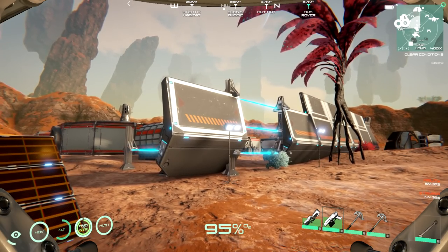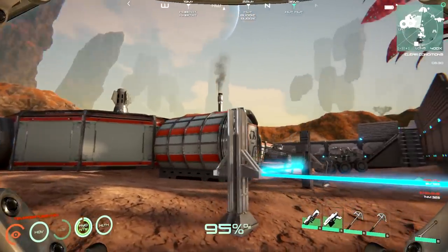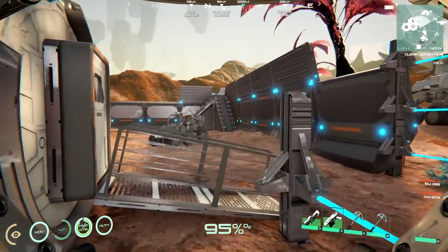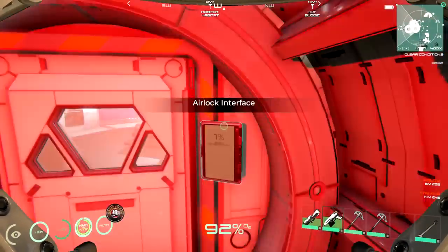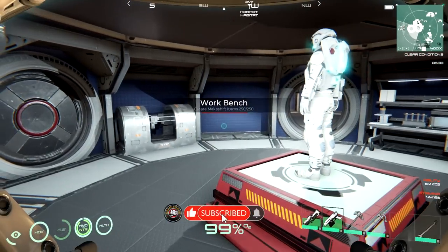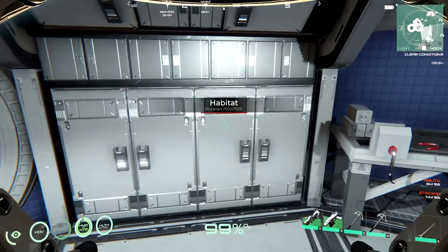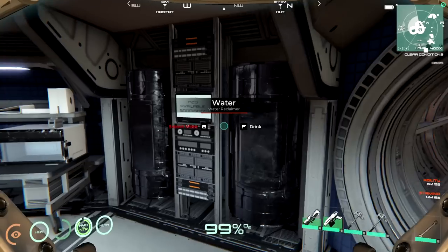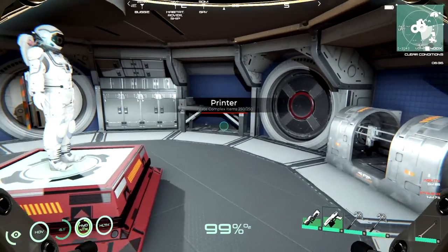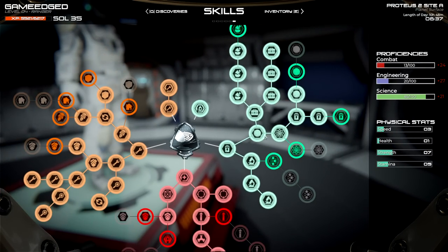Thank you so much for joining me. We're back in Osiris: New Dawn and it's time for us to launch into space again. We got these fine little electrical fencing which, by the way, hurts you too, so do not stand on them - we tested that out. We should have an easier place to fight. I'm going to need some water - I can take a drink but if you fill it up it screws up everything, so don't do it.